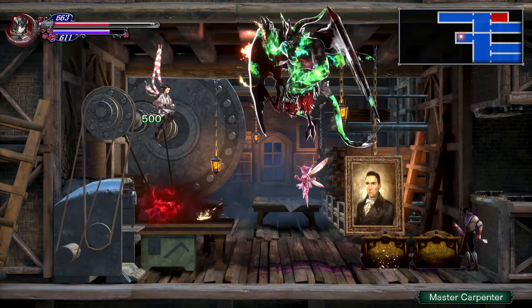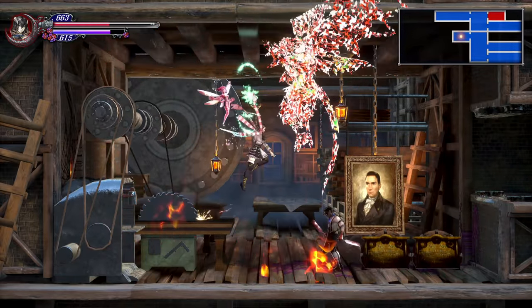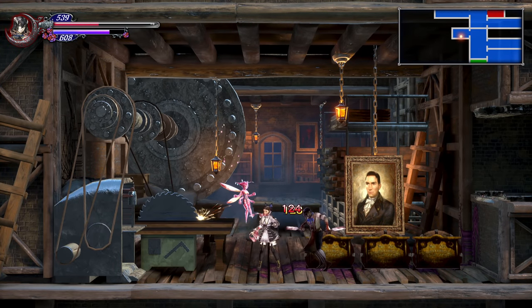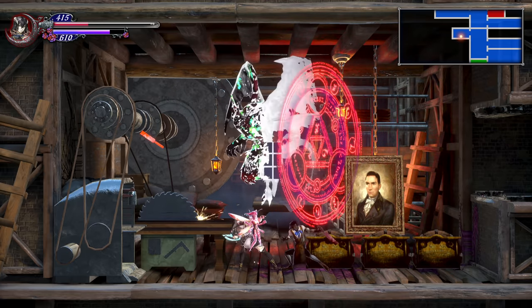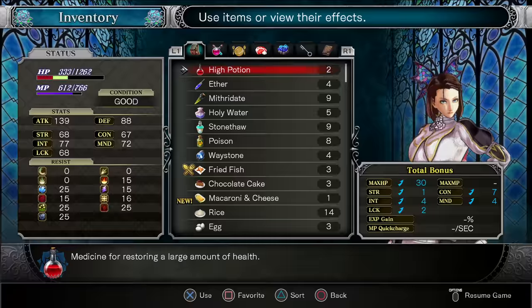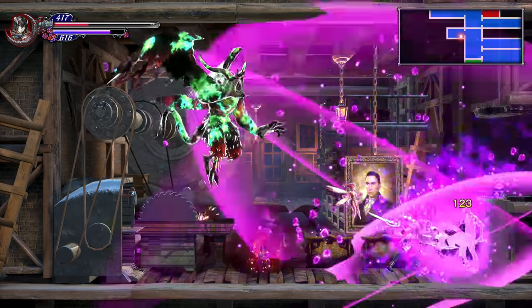Make sure you bring some high potions — whatever healing items you have, you're going to need them. He deals a lot of damage really, really fast. Whenever he's done building one of these altars, or whatever summons the Demon Lords, be very careful because he's going to turn around and sort of walk into you in reverse and deal damage to you inadvertently. Just be on the lookout for that.